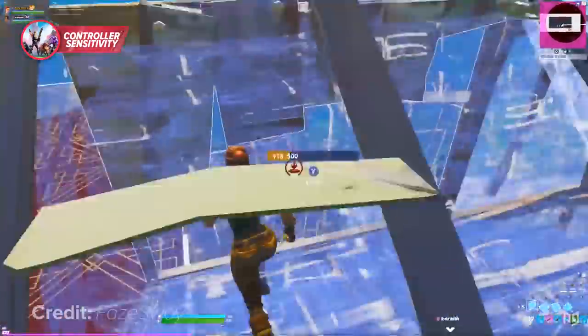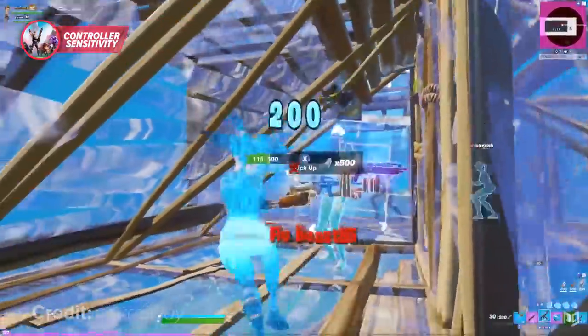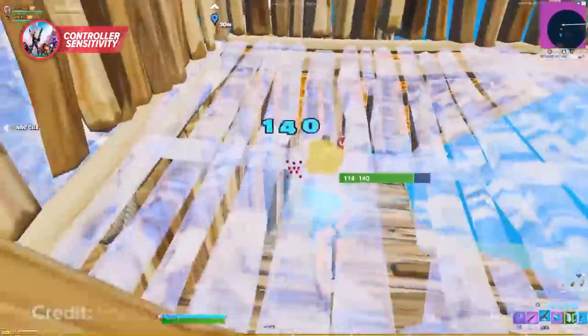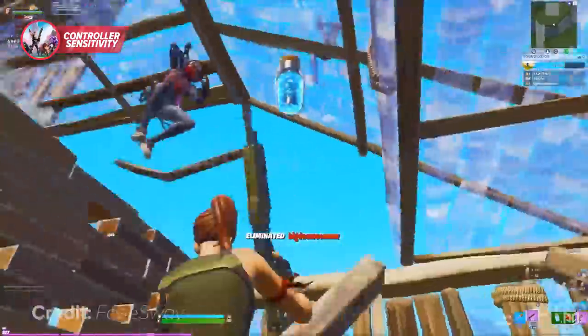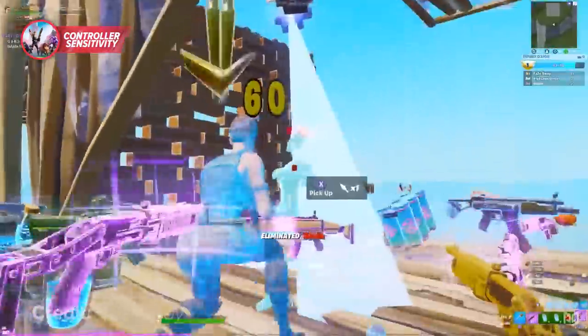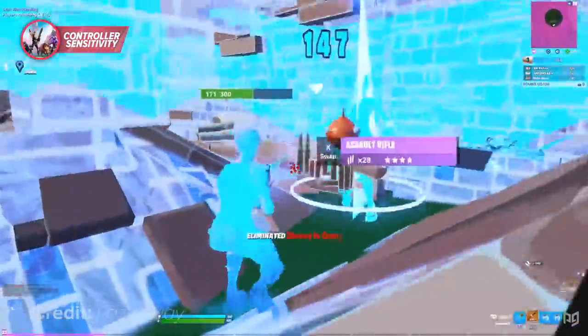Editing and building quicker than your opponent is crucial in a fight — it really just allows you to get close to them and have the best peace control. But after you've got them boxed, having a lower to medium look sensitivity is best for being accurate with your shots and is definitely going to help you finish your opponents with ease.